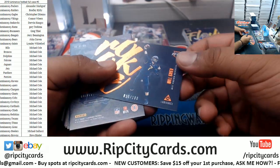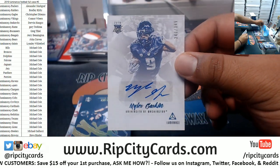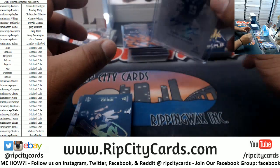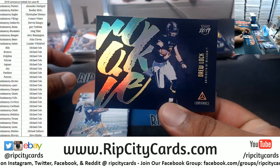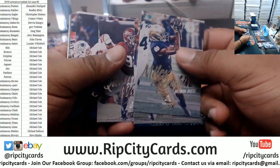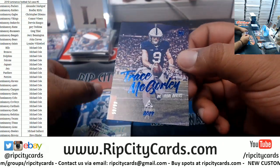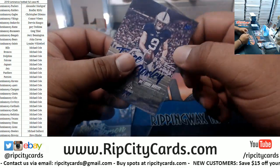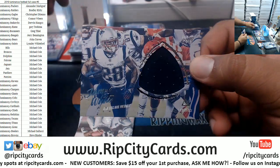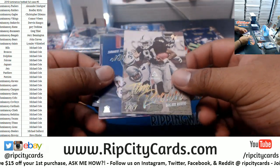Will Greer 10 of 100. Miles Gaskin auto to 349. Drew Lock insert. We got Trace McSorley of the Ravens, 39. Robbie Anderson 275 Jets. We got James White Patriots patch. Vintage for Tim Brown, Raiders.